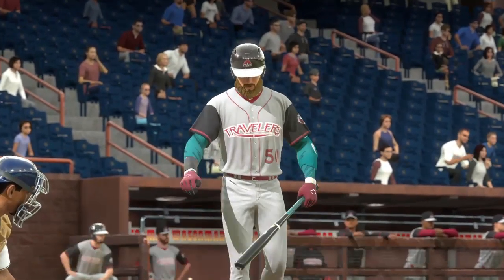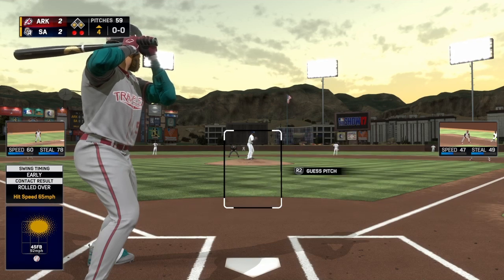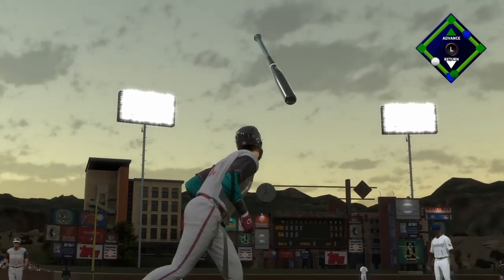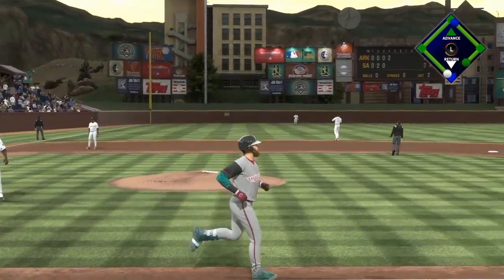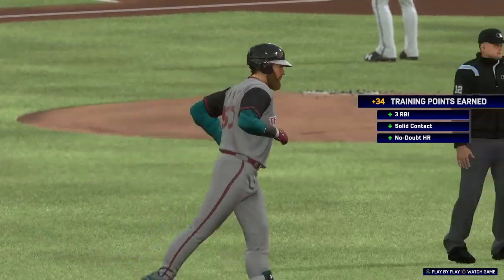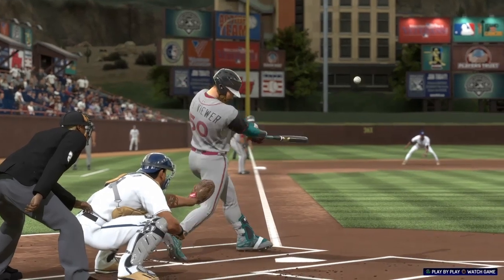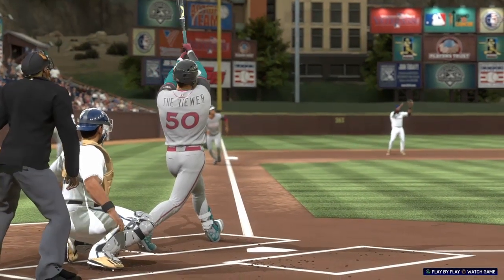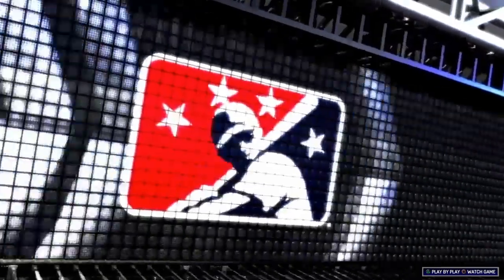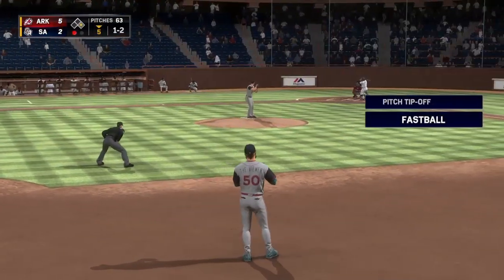Digging in for a second out, back number 50 comes into this at-bat 0 for 1. This is a big spot — gotta get a single here. It's crushed! Well, it's obvious they didn't change their scouting report after yesterday's game. He had two bombs yesterday and another one today. This pace can't continue — but he's going to ride this wave. This pace can continue, and it will.